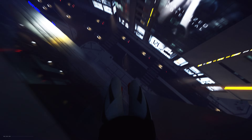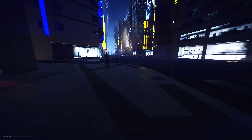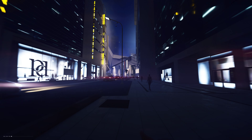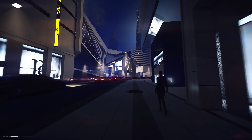I drop from here — hopefully Faith will not die. Because when you drop from a really high place, you can still face-plant the floor even though you're in god mode. And so here we are — this is Mirror's Edge Catalyst in the streets. Faith in the streets — this is amazing.